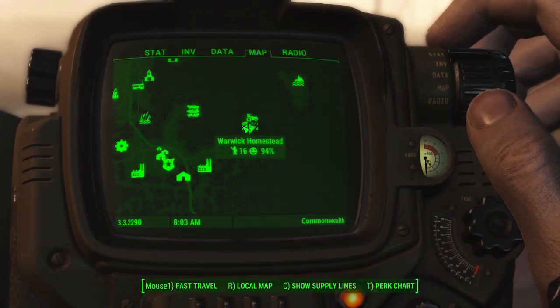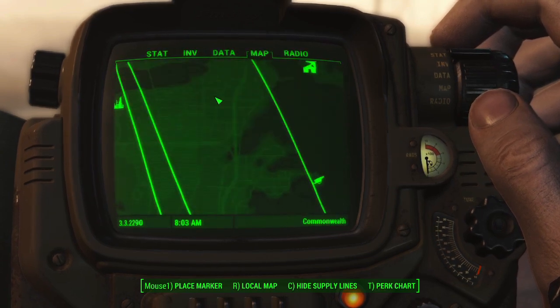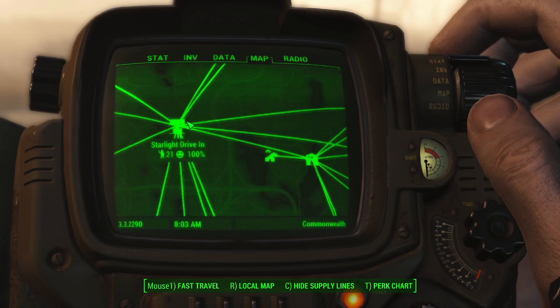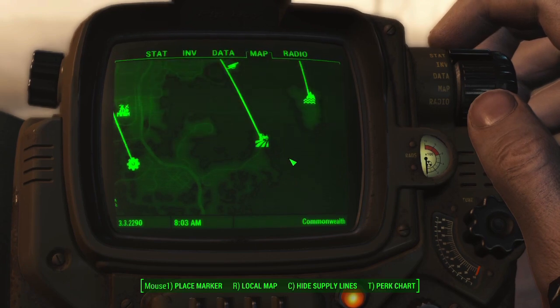Just a quick look at the caravan system — it is linked to my main network. This one connects to Tappington Boathouse just because it's closer than my primary hub, which is Starlight Drive-In, but Tappington connects to Starlight Drive-In. This is a really fun location.